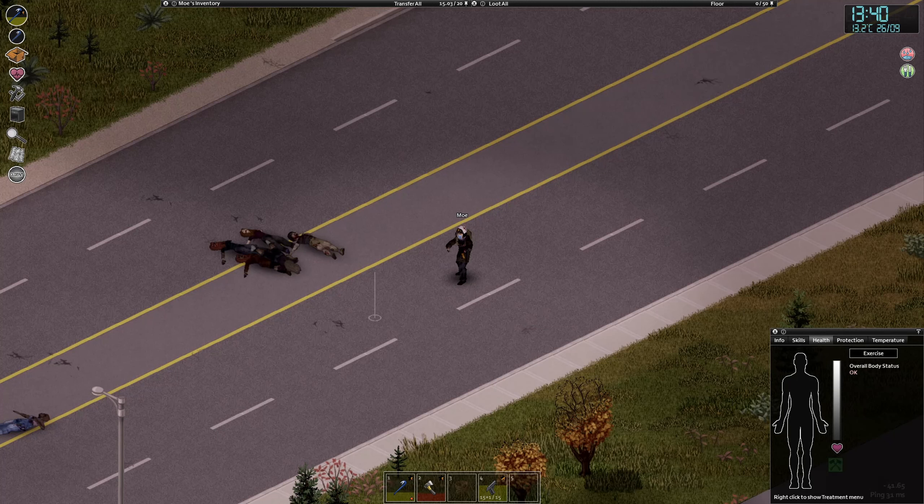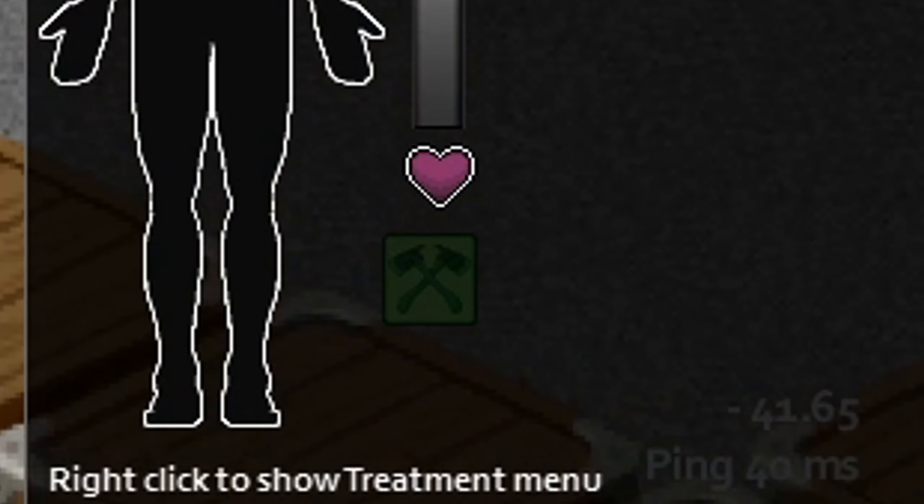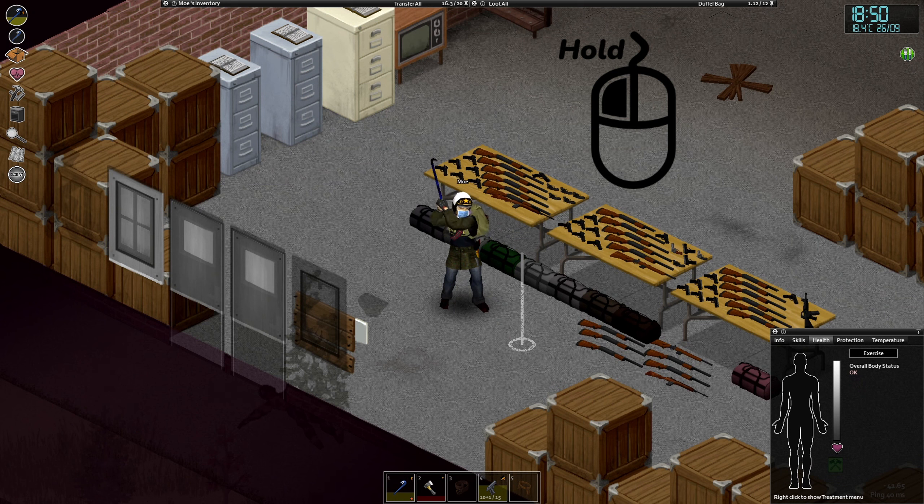This is build 41.65, as you can see right here. I'm on a multiplayer server with just two mods. I tried this in single player — it's totally possible with the vanilla version of Project Zomboid and has nothing to do with the mods installed on the server. Now let me show you how to do it.